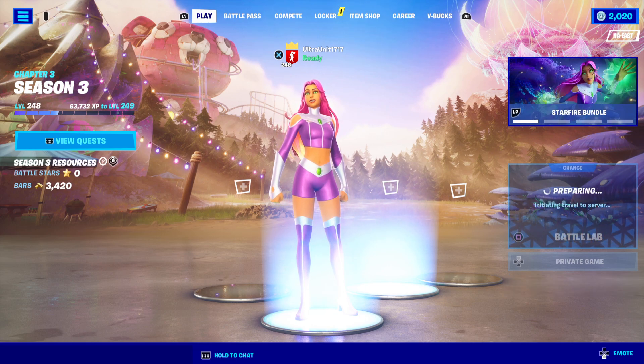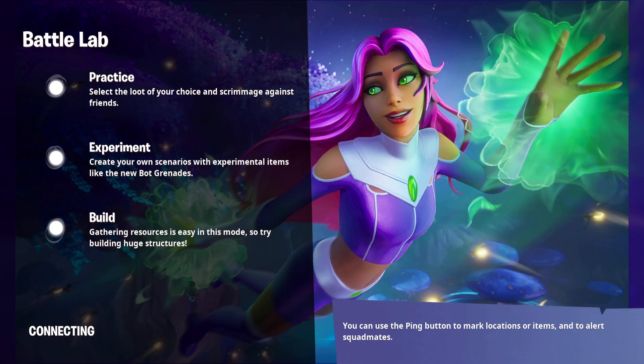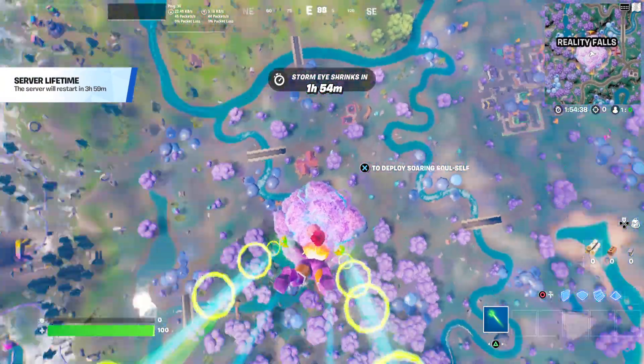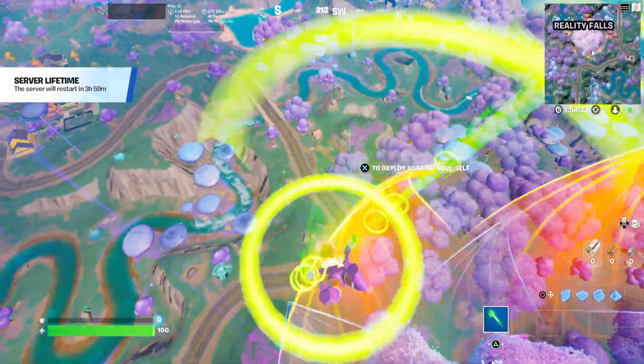So now we have Raven, Beast Boy, and Starfire. Beast Boy is in the item shop so he'll always return, but Raven was a Battle Pass skin. Unfortunately the only way you could have acquired Raven is if you purchased that Battle Pass back then, and she will never return because of that. It is nice to have three out of the five main Teen Titans. I would imagine next up we're going to be getting Cyborg, but we might get Robin — who knows.